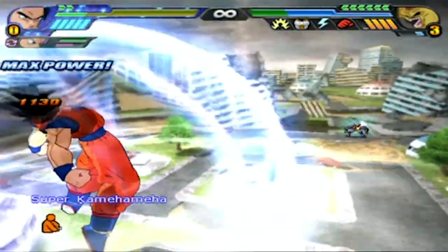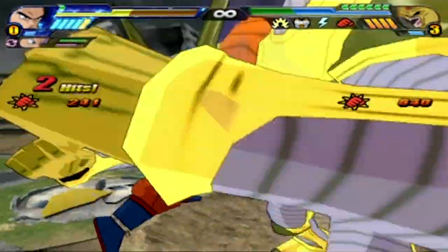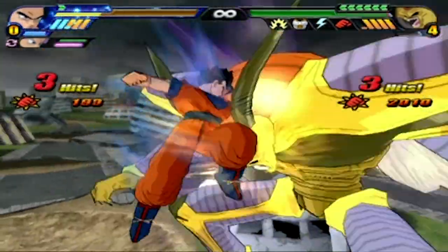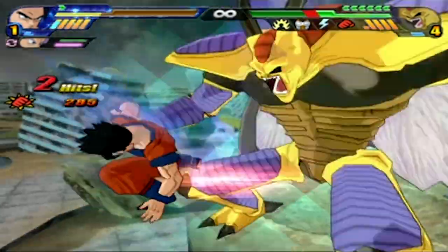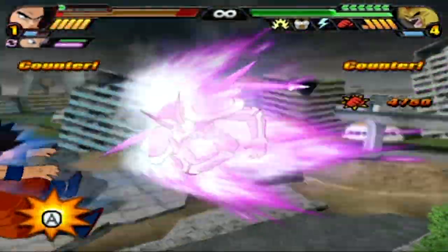I'm gonna have to go into Hyper Mode. There we go! Chad Han strikes again! Hirudegarn — come here. He still does no damage, but Hyper Mode is good. I can actually stagger him — just nothing else.